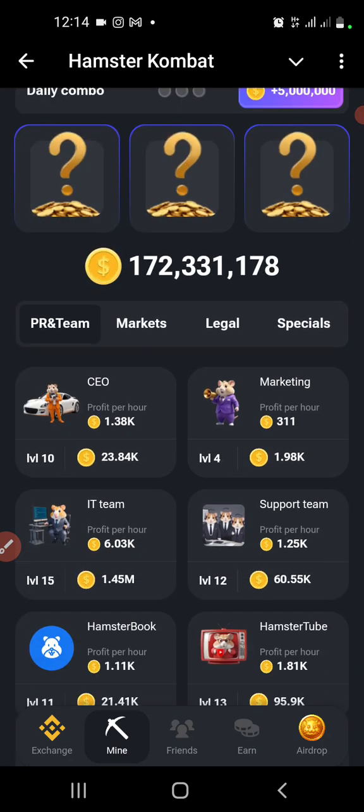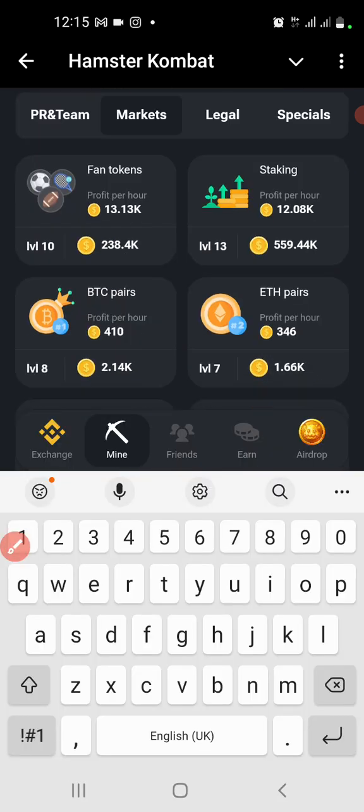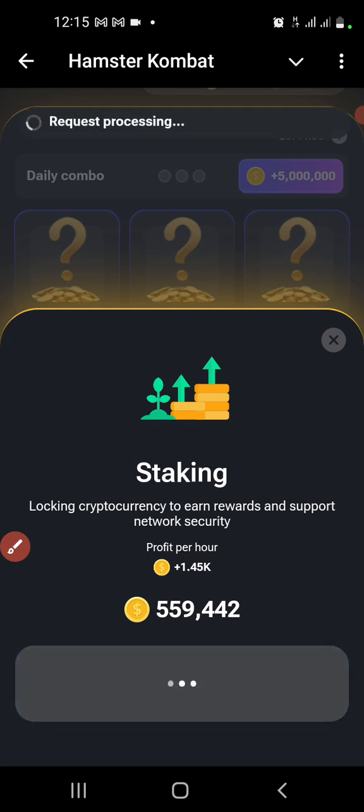Our first card is under Markets. Click on Market, and then find 'Sticking' — this one right here. The first card is Sticking, under Market. Click on Sticking and pump it up.